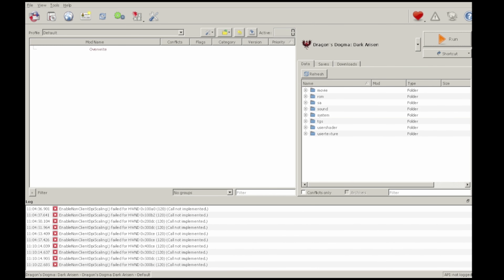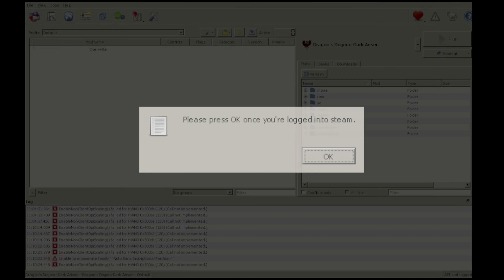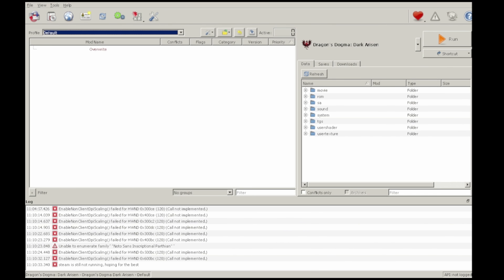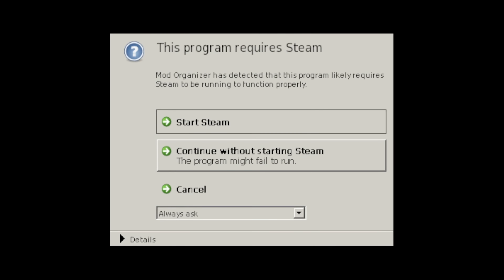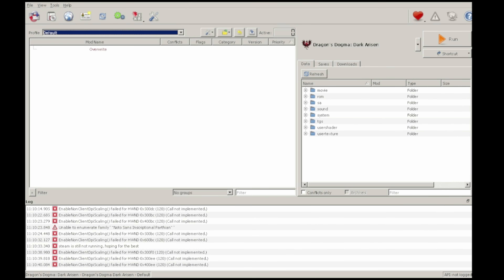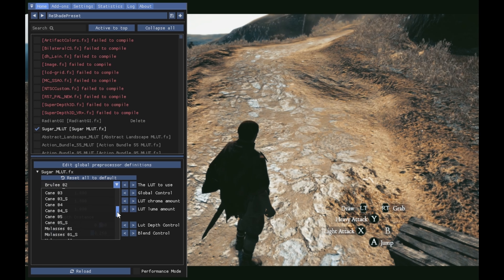Let's go ahead and launch the game through Mod Organizer 2. Herein lies the other issue: the game doesn't launch through Steam Tinker Launch's Mod Organizer 2. If I had to decipher that error message, it seems like it's not detecting the GPU, despite the fact that we clearly have an APU. It seems like you're just using Mod Organizer 2 to organize your mods, and then going back to the Steam Tinker Launch main menu to launch your games from there. Enough about Mod Organizer 2 though.